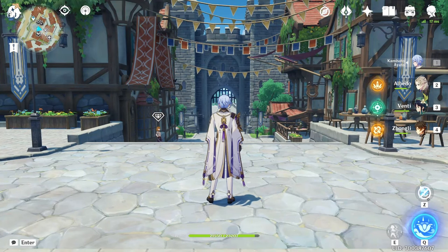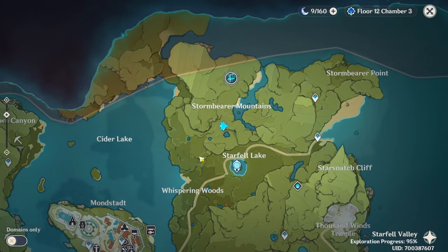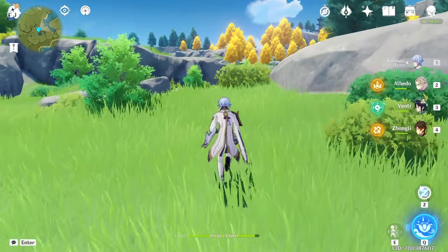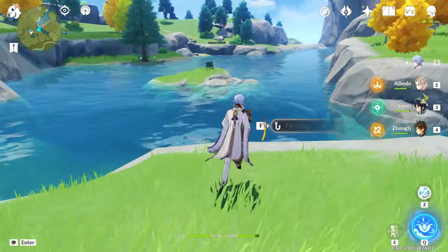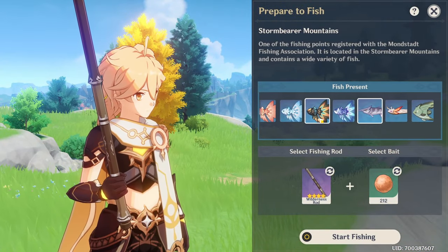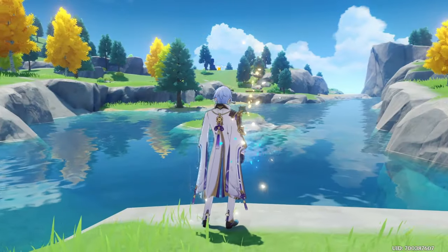Now I'm going to show you all the locations where you can find the koi fish. For the first location, come above Starfall Lake and teleport to the waypoint. Here's the fishing spot, and from this spot you can only fish the golden koi — you cannot find the rusty one here. This location is only for the golden koi.